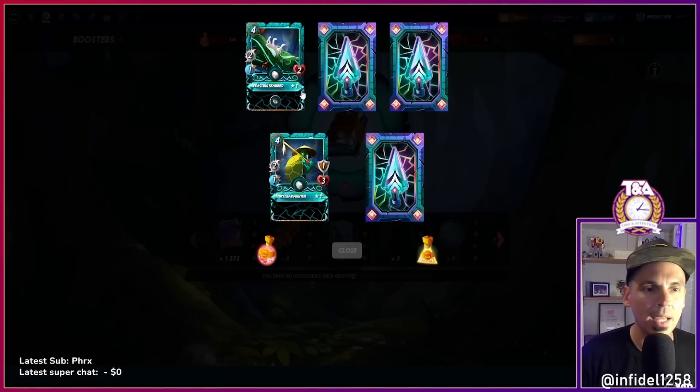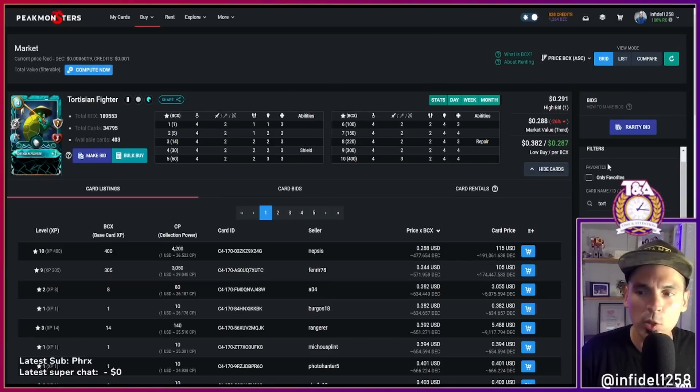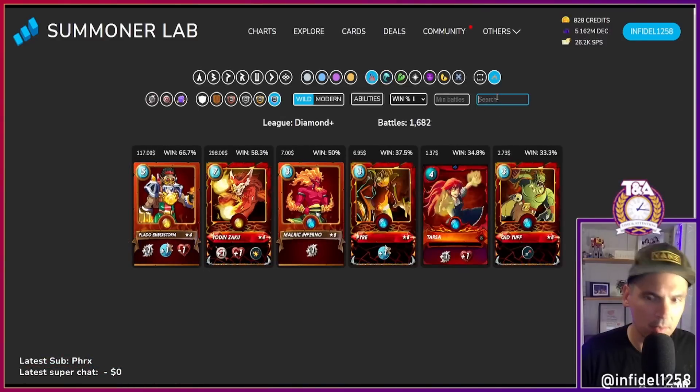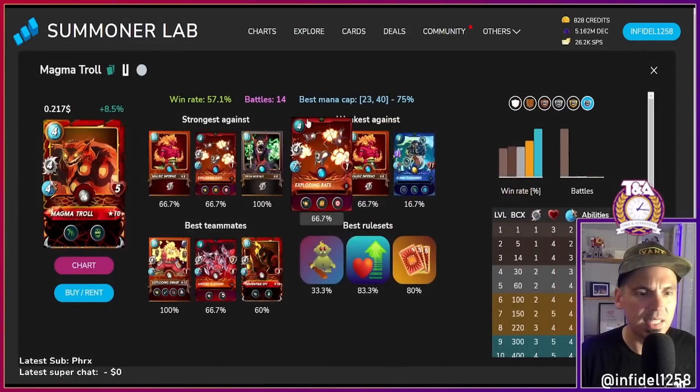There's that Seaweed again — strong card. Magma Troll — I like this card a lot. Most people don't use it but I like it. Magma Troll: 57% win rate at Diamond, only 14 battles. Four mana so it plays at Little League — four damage, four speed, Affliction. The low hit points are the problem but Equalizer makes it work. If you put a proper tank in first position, that softness isn't so problematic.